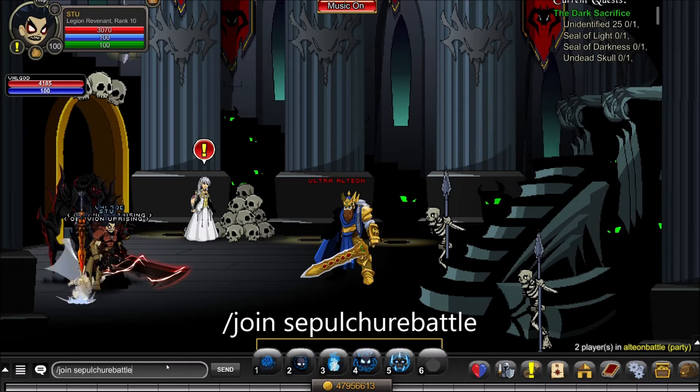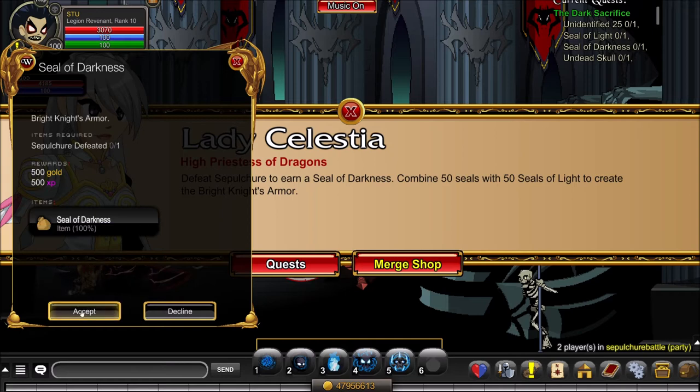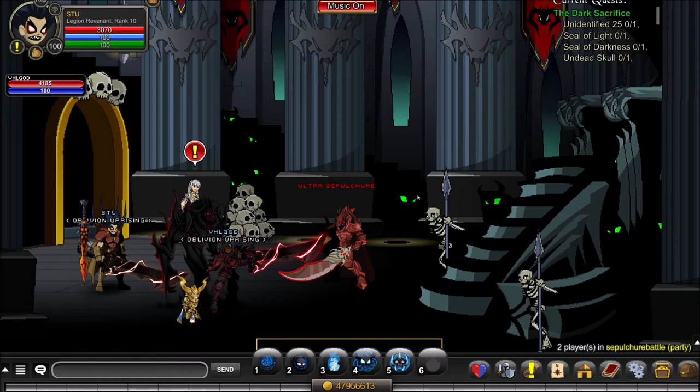Once you're at Sepulcher Battle, accept the quest to get the Seal of Darkness. We recommend staying in this area until you also get the less-than-one-percent drop from Ultra Sepulcher, which is the Doom Heart — that will be required for the final item to get the sword itself. If you don't already have a Doom Heart, farm it now. It's about a 0.3% drop chance, so it could take up to an hour, but with friends helping it shouldn't be too bad.